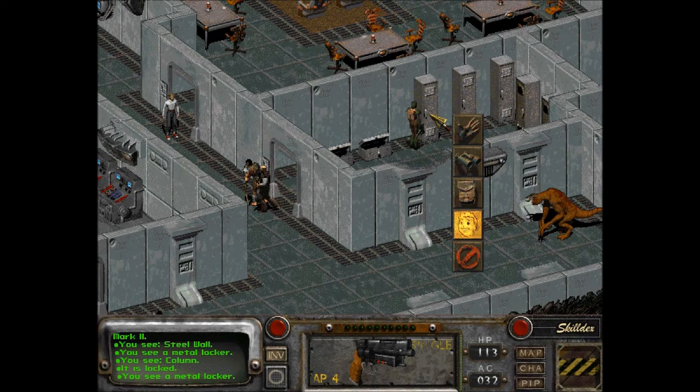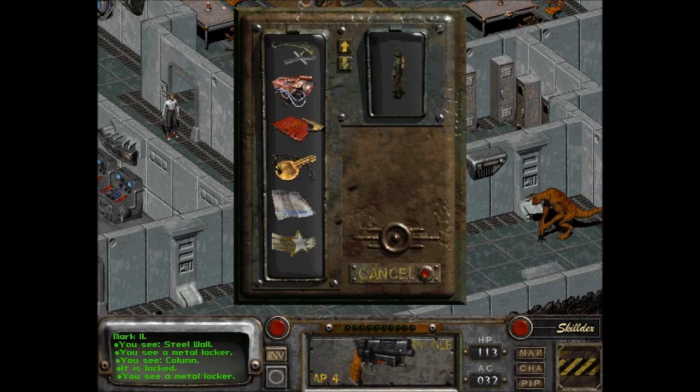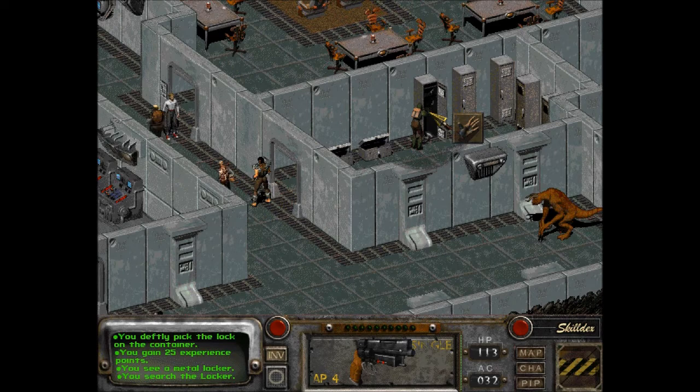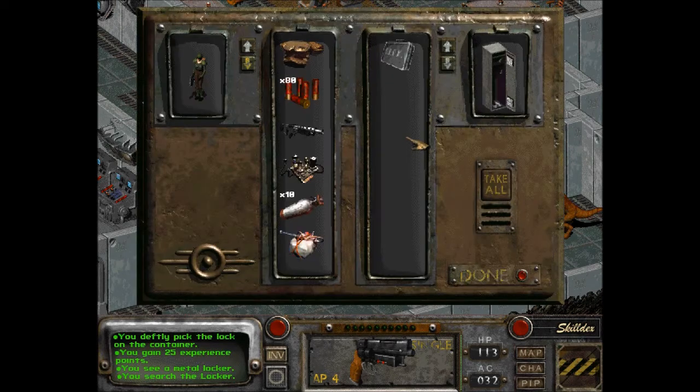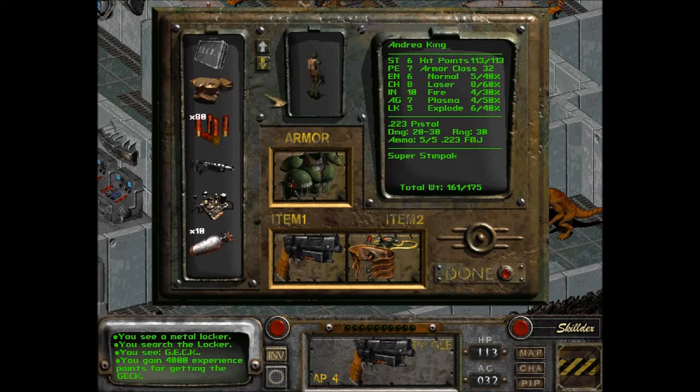It's all locked. I don't think these lockers are going to be trapped — who would trap a locker, right? We got it? You gained 4,000 experience points for getting the GECK. Are you freaking serious?